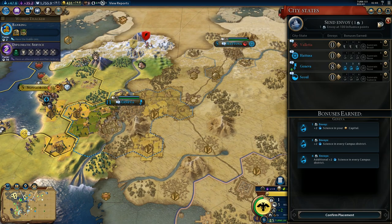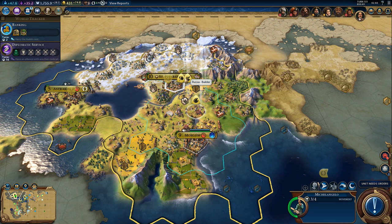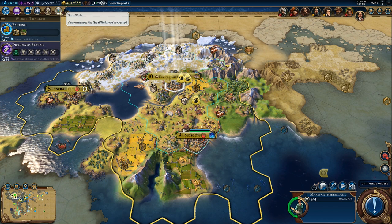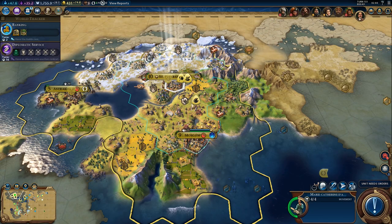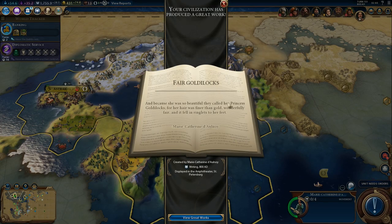Egypt really wants Geneva apparently, but so do I — sorry Egypt, we'll be keeping that. We can pop that great writer. There we go — it doesn't matter which tile, and because she was so beautiful.